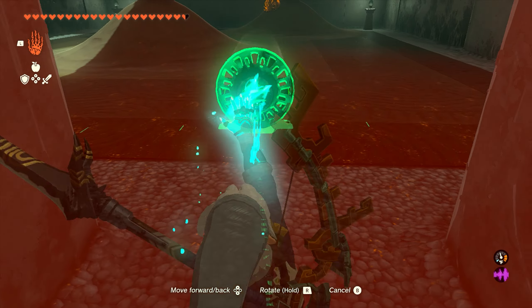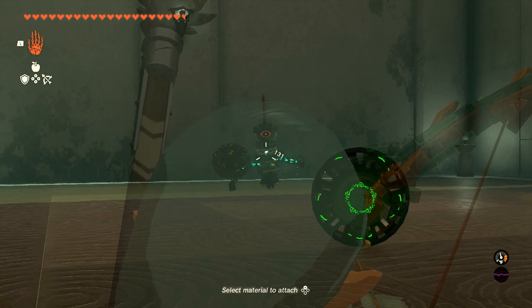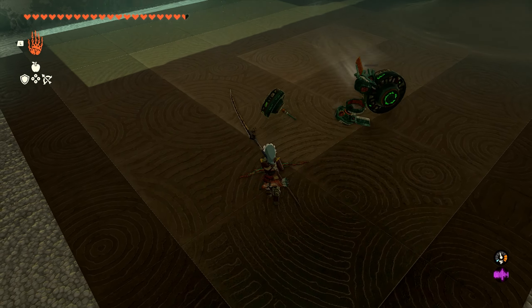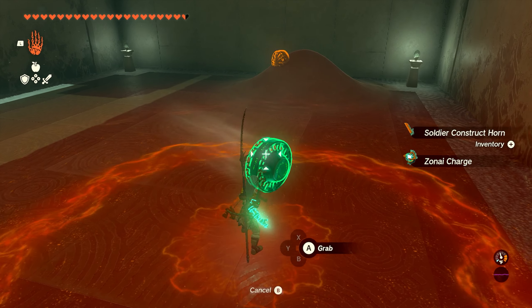We're going to get rid of that sand pile, and that's going to lead us into another room. Work your way through that entrance, and this first sand pile you clear is going to have another construct — take him out, and he's going to drop an important weapon we need: the fan guster. Make sure you pick that up as we're going to use it in a second.